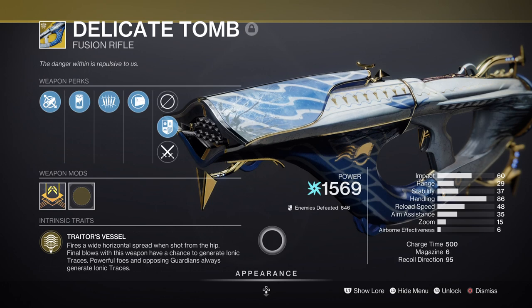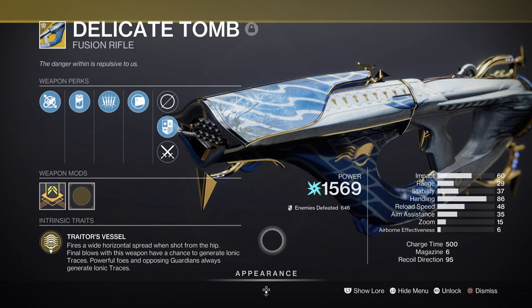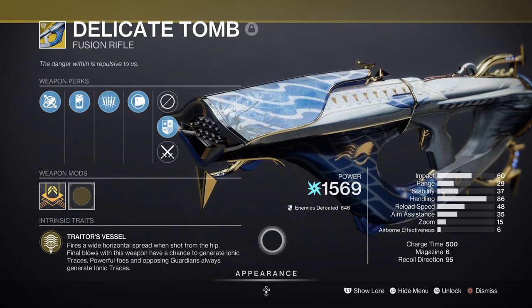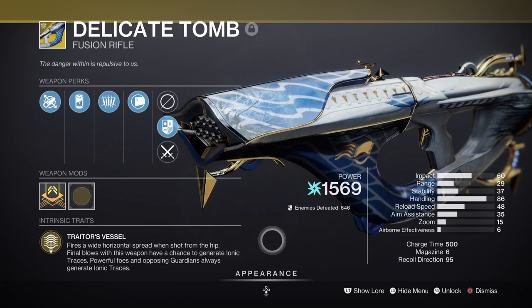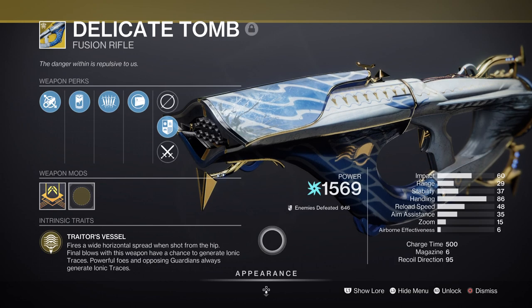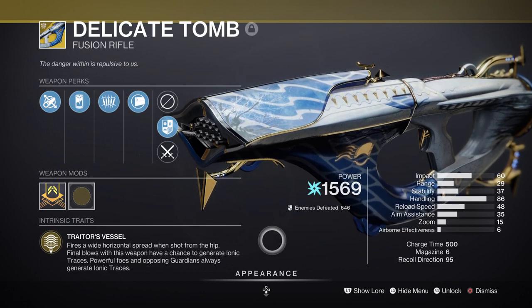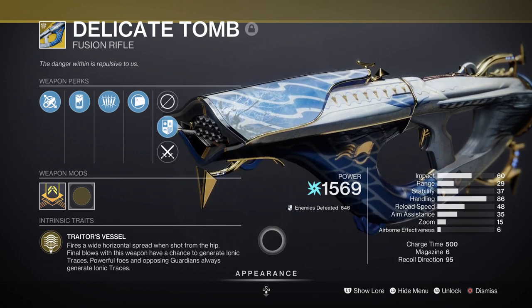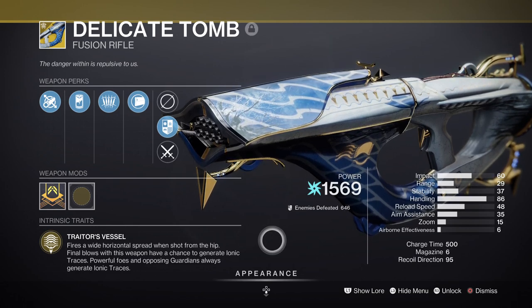For the secondary, we have the new Delicate Tomb Fusion Rifle, which I found was a great match for this setup as it can both jolt and create ionic traces for us. Ionic traces on kills allow us to build up ability energy faster and stay amped for longer. It can then become overcharged and jolt targets on kill — so if we kill and blind a group of adds with it, we can jolt them as well and net even more kill bonuses.